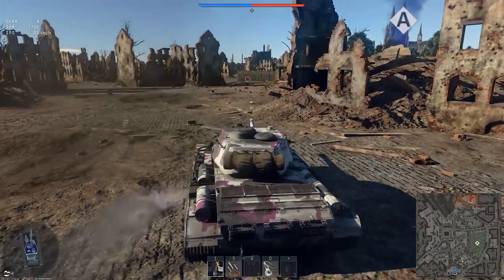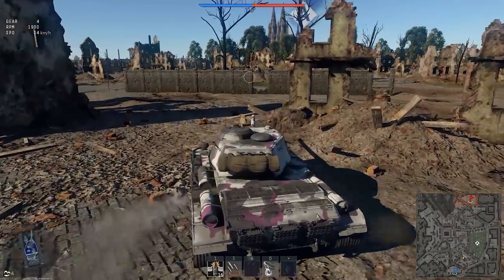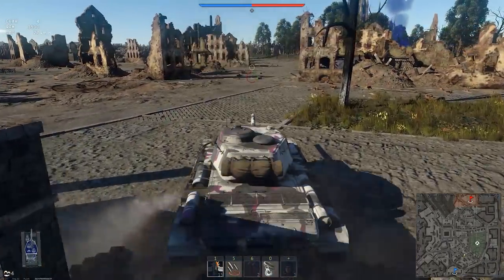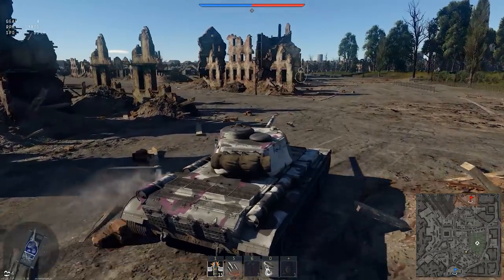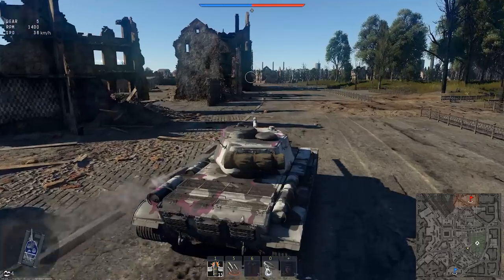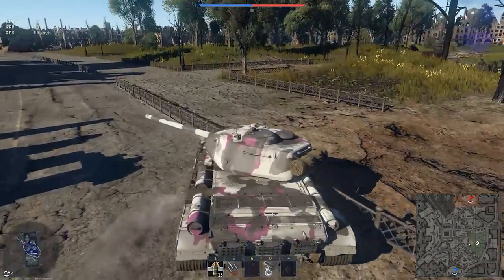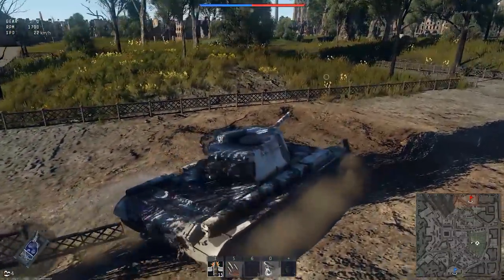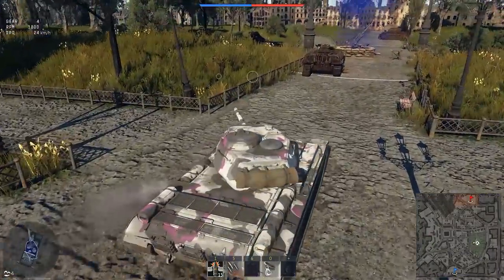Now the map is something most of you are familiar with. This is the single cap on Advance to the Rhine. Alpha is in the park section of the city based off Cologne. It's not one of my favorite maps. It's nice because it's straight, level ground, meaning we don't have to worry about gun depression for a Russian tank. What I do have to worry about is the optics and grass, because these little hill sections have a lot of grass over them, and in these detailed 1v1 shootouts, I'm going to be at a bit of a disadvantage.